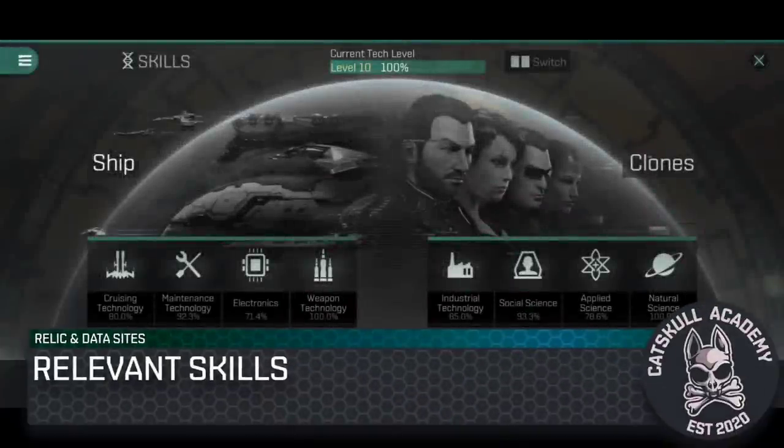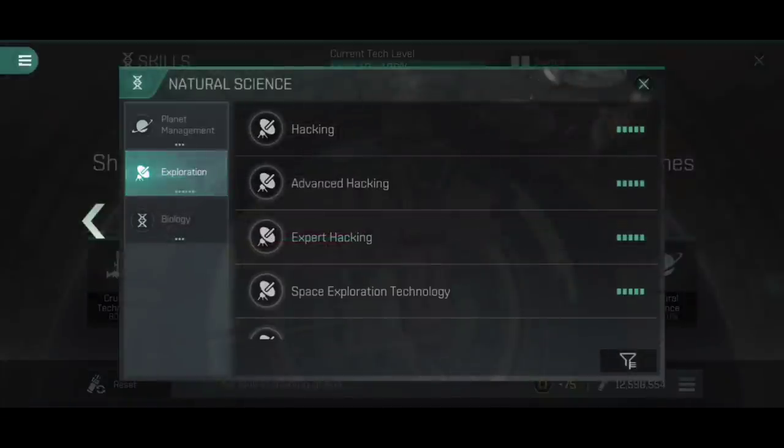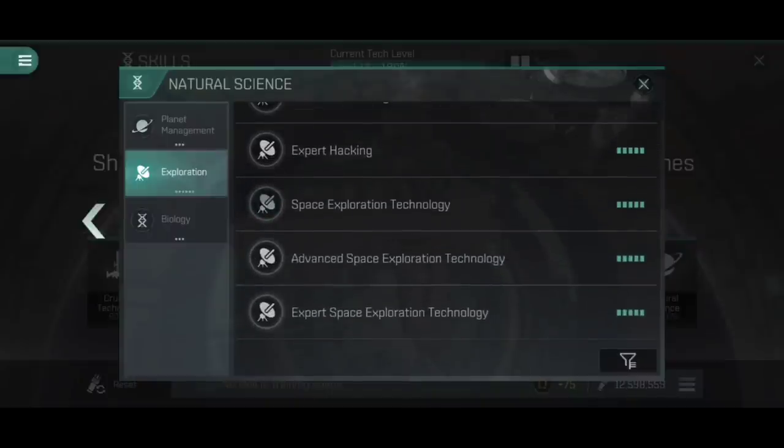Like most things in Eve Echoes, your ability to locate and hack into data and relic sites can be improved by training skills. You'll find these under Natural Science on the right-hand side, then under Exploration. Space Exploration Technology is very much worth training into, as you'll need your Wide Resonance Scanner to scan down and locate relic and data sites — some have very small source radiuses. Even with a fully rigged scanning ship, Expert Space Exploration Technology, and a Wide Resonance Scanner, finding the most difficult relic sites may still require analyzing three different wavelengths.